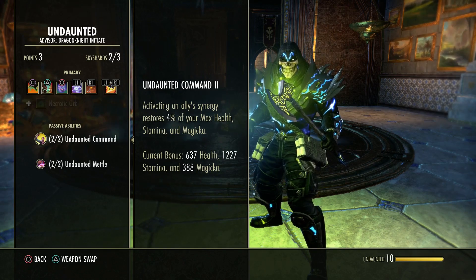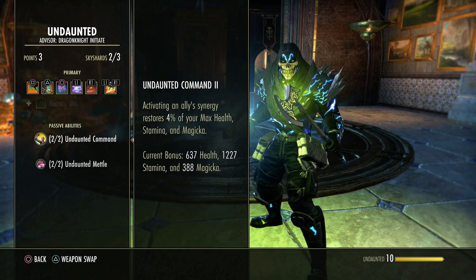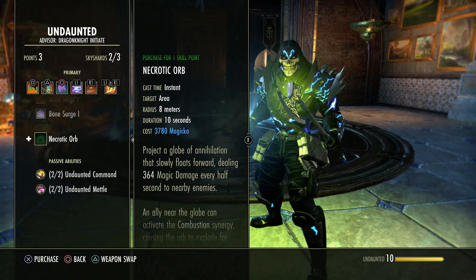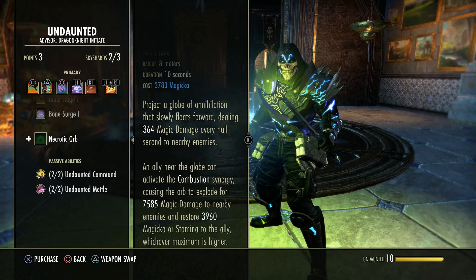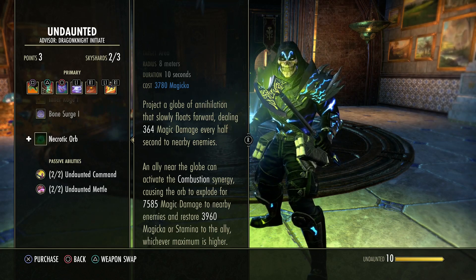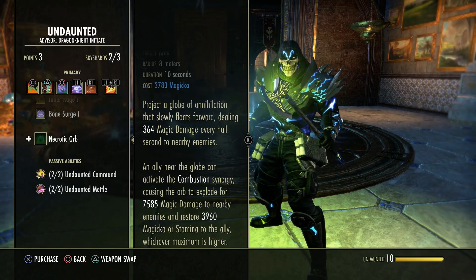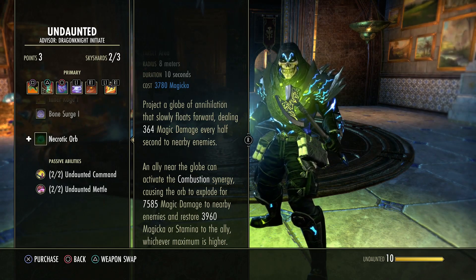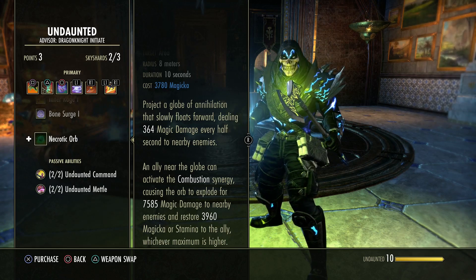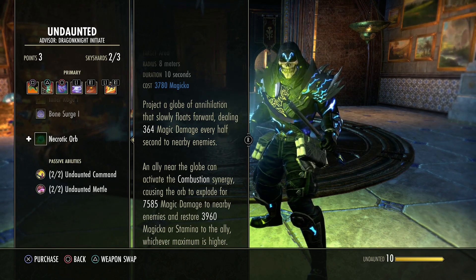The only synergy that differs from this is the spears from the Templar — so the Blazing Spear or Luminous Spear — and the orbs from the Undaunted skill line: Necrotic Orb, which you can morph to the damage or the healing morph. This particular synergy is exactly the same regardless of which morph you take, and it's exactly the same as the Templar spears, because this is a resource gain synergy — they're on the same cooldown. So if you pick up a Templar Spear, you can't take a bubble, and vice versa.